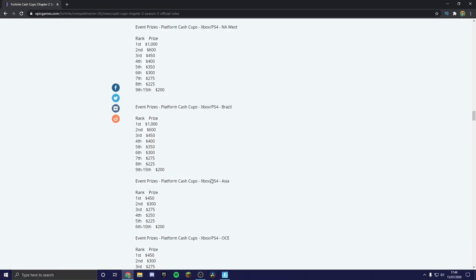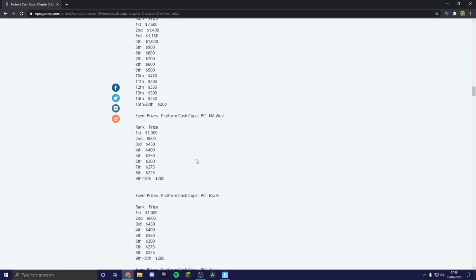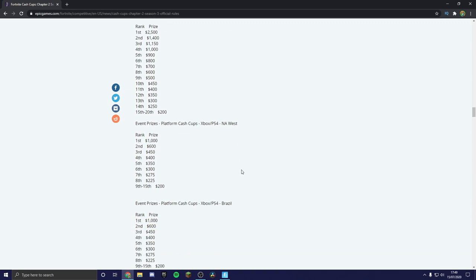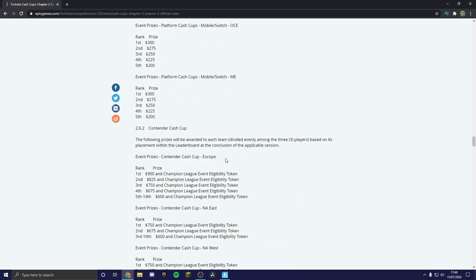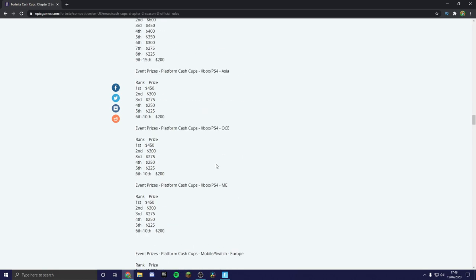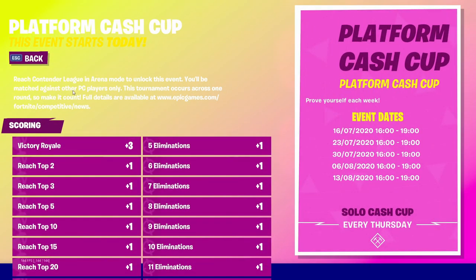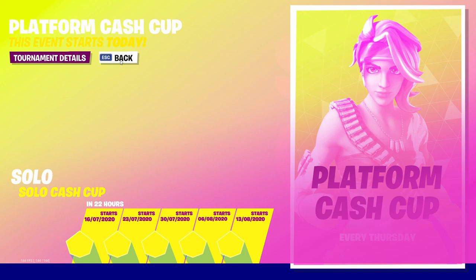The pricing also reveals the platforms. It's split into PC, then Xbox and PS4 for consoles, and then mobile and Switch. So there are three different lobbies: PC, console, and mobile/Switch. If you're on PC you will only go against PC players, on console only against console players, and on mobile or Switch only against mobile or Switch players.